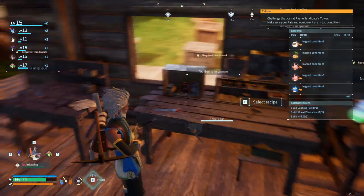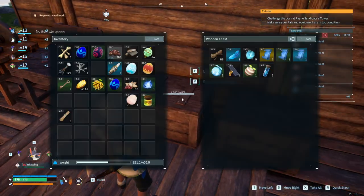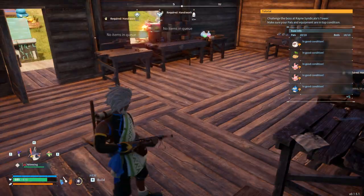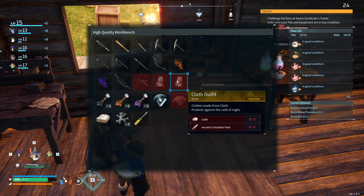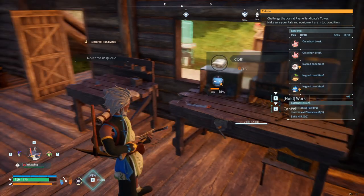Oh, you gotta have it in your inventory. Take that one because that's the legendary. Yeah, see we got four out of ten. Claw. There we go.